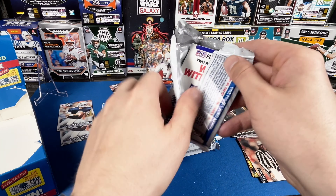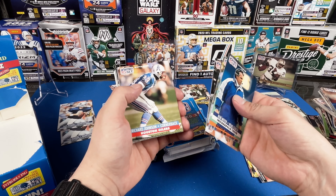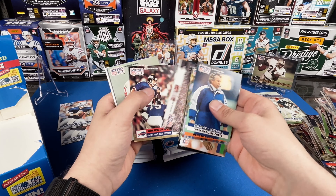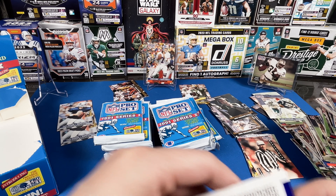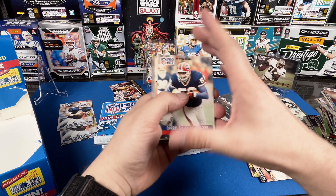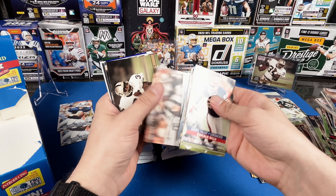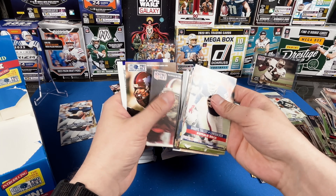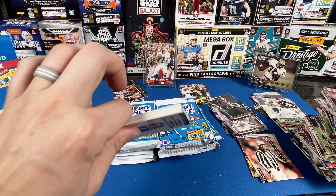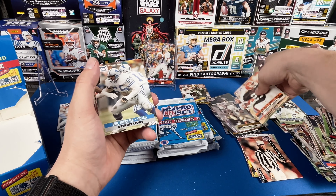Maybe Belichick's somewhere in here. Let's see - here's this part of them, just searching for a damn head coach. Getting a lot of Browns cards, just not the right one. A lot of repeats too. They just don't want to show me Belichick. Another Troy Aikman. Getting a lot of cool hall of famers, just not the one we want. Every single one - Ditka again.